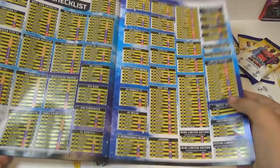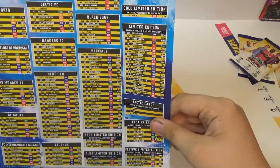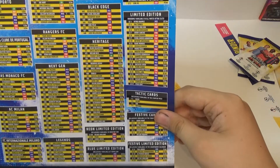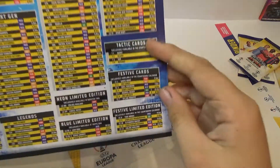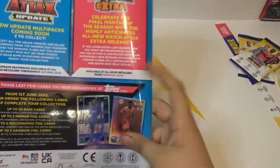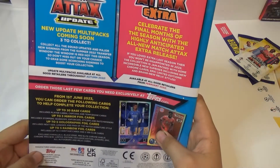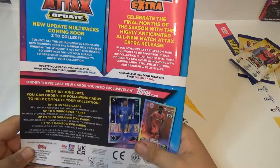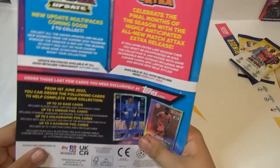And there's the checklist. How many is there to collect? 500. There's all the positions and all that to collect. Hashtag Extra, Hashtag Update. I've seen the packs already on Instagram — I've seen them.